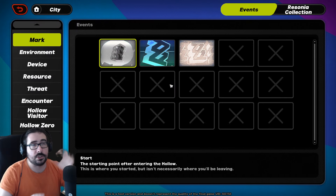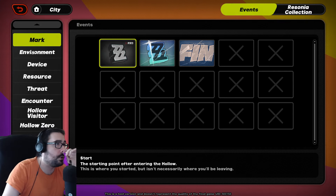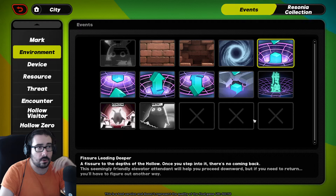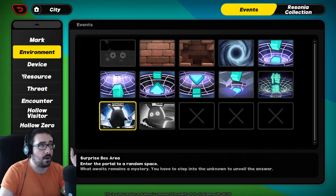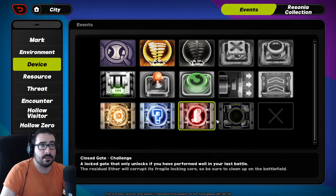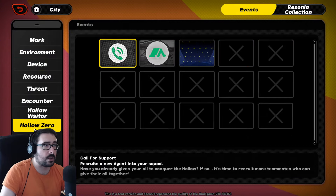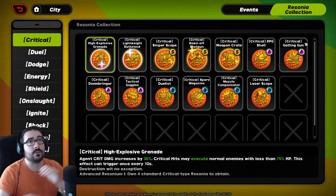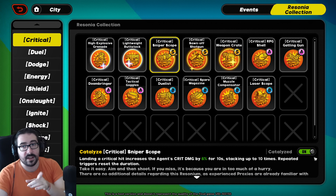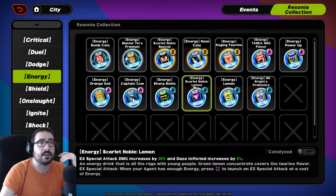Moving on, we have the Holo Codex, which is the simulated universe, but it's also the TV system. If you don't know which icon meant what, you can come back here and check — click everything and it's going to tell you. This means you go to another level, this means it's a random encounter or a surprise box, this means you need to do S-tier on the previous fight to open this one. You can check what all these items do, and this is where the Rosonia collection is — all of the cards and exactly what they do, including what they do if catalyzed.